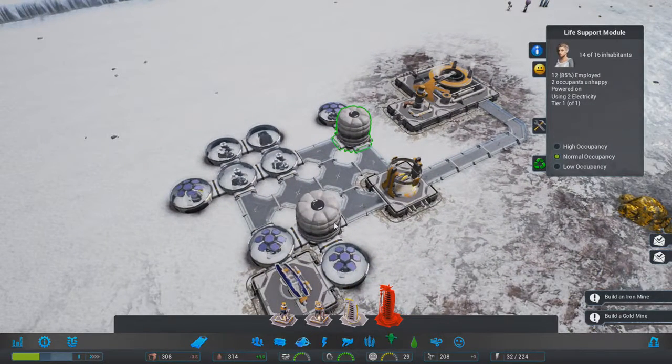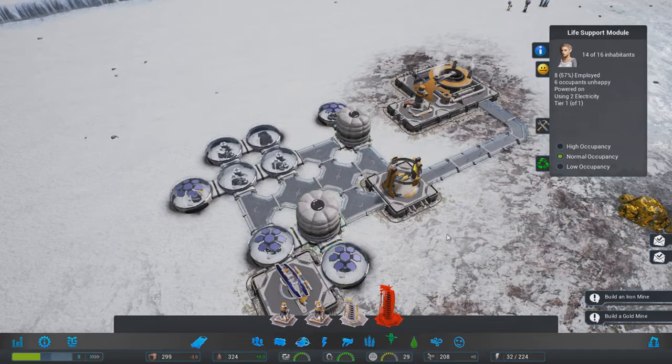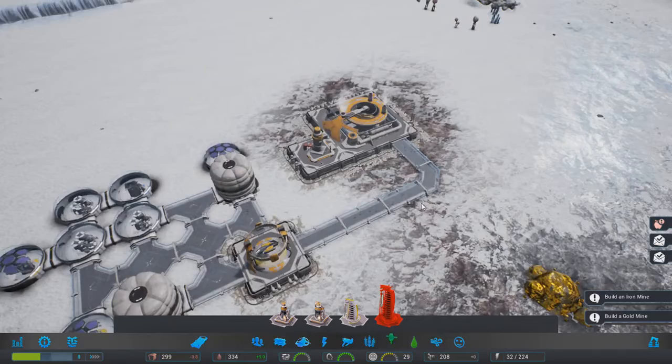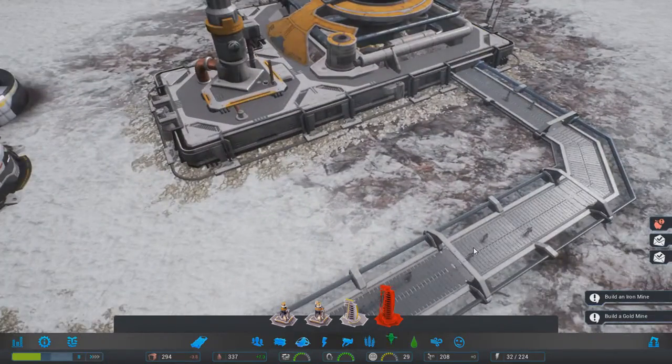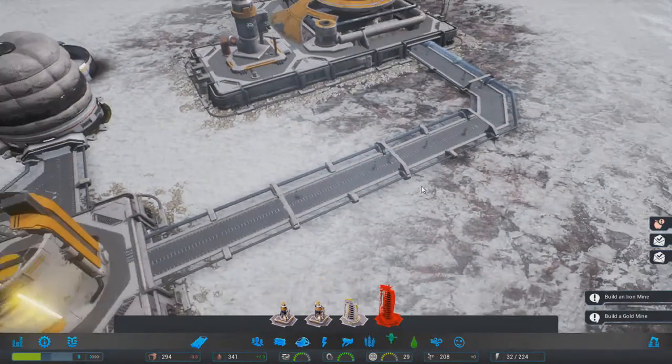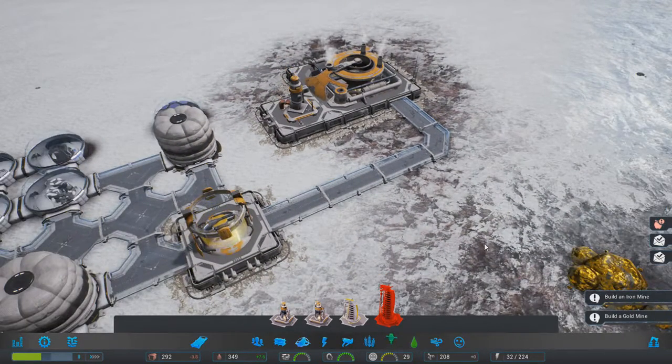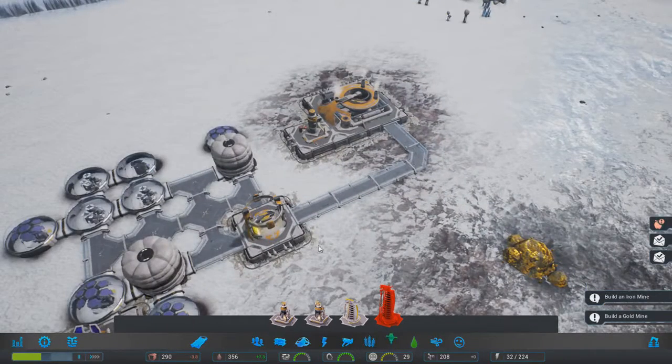These are your habitation modules - life support modules - this is where people live. You need to be able to house 50 population with other buildings before you can get rid of these, so you can't screw yourself. You can screw yourself in other ways though - if you demolish these walkways and cut off power to the rest of your colony, then you're done. So one thing I've learned is to have redundancies - redundant walkways and whatnot.